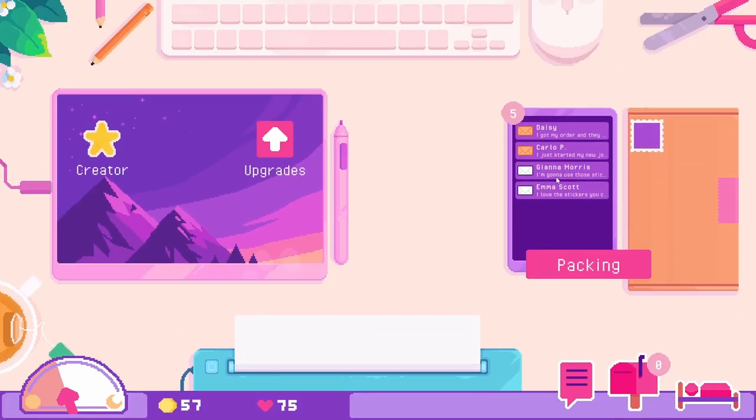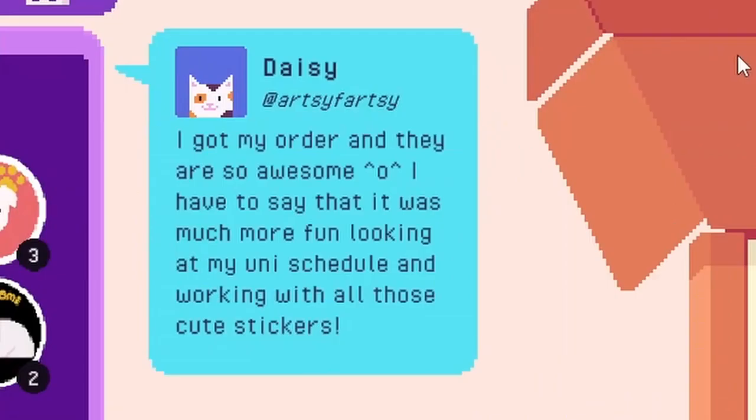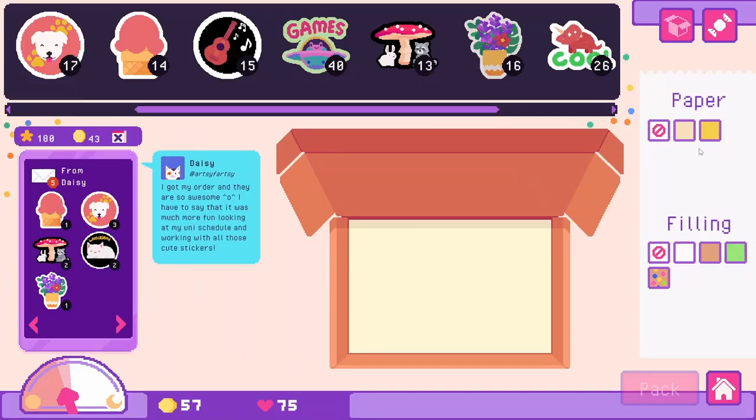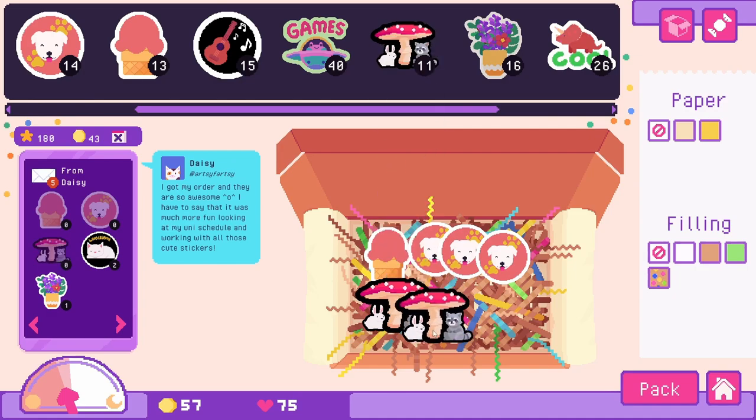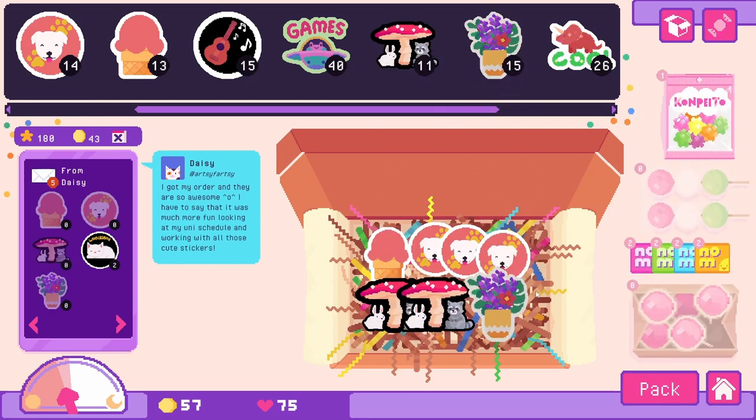Oh, there are so many! 'I got my order and they're so awesome — it was much more fun looking at my uni schedule and working with all those cute stickers.' Daisy the cat likes her stickers. Let's try a new confetti crinkle paper. This one — three of these, two forest friends and one of the bouquet. Let's give them a candy as a thank you for ordering so many stickers. Ship it.